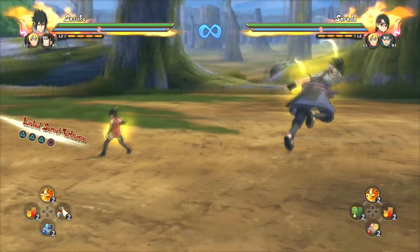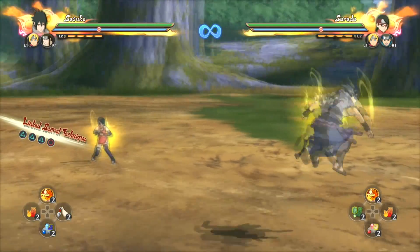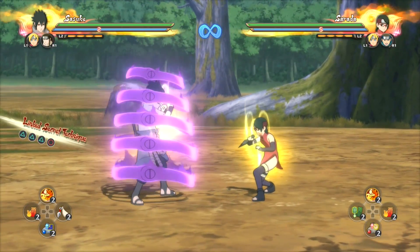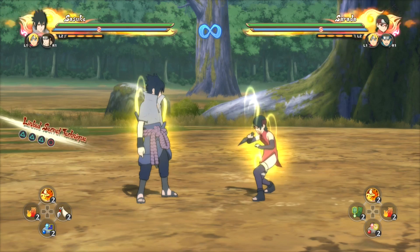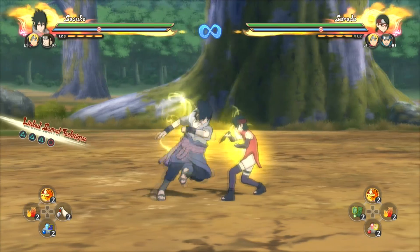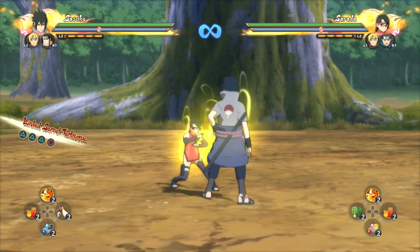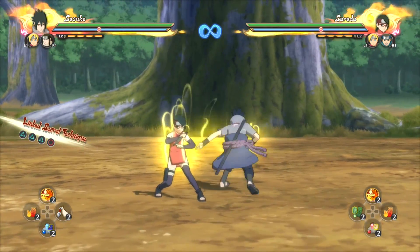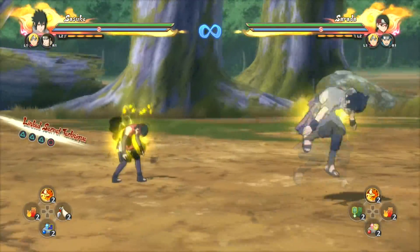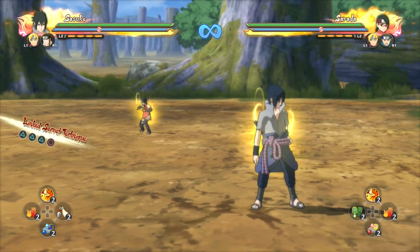Alright everybody, let's get started. First I'm going to turn the guard on because that's the whole point of this video. Now, if you don't know already, there are four stages of the guard which you can break. You see as I hit the opponent's guard, there's a blue aura that comes up when I hit her. First it turns to blue, then it turns to orange — see right there? Then it turns to red, and that's how you know the guard is almost about to break. And it breaks, and she gets dizzy.